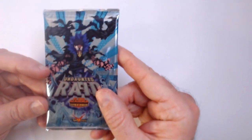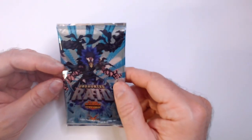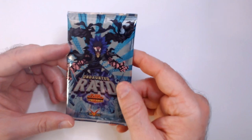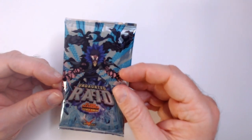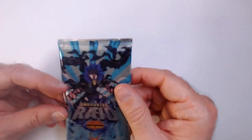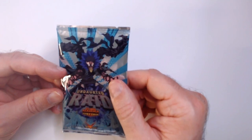Now it's called Universes instead of UFS. The IP didn't interest me that much at first, but I played a couple times and got into it. Hopefully they expand the Godzilla Toho universe. They also have Cowboy Bebop — starter decks just came out. So this is the Undaunted Raid set.